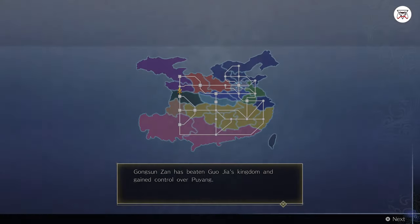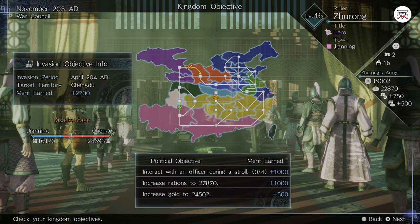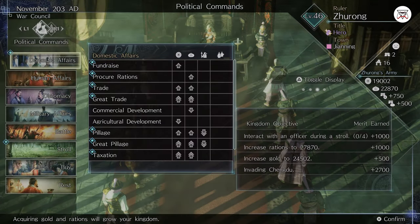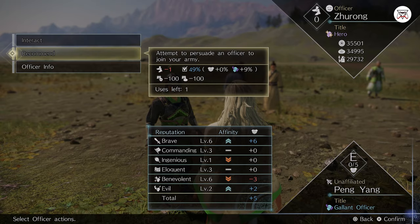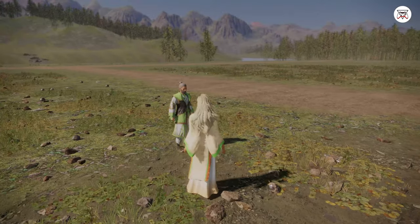Once a certain amount of months have passed, the war council begins, where you have to propose what to do with the kingdom until the next war council period. At the beginning of the game, you can only agree or disagree with the current ruler since you are basically a nobody, but as soon as you become the ruler, you get to set your own objectives — though your officers have a chance to propose their ideas, and you have the right to accept or deny them.